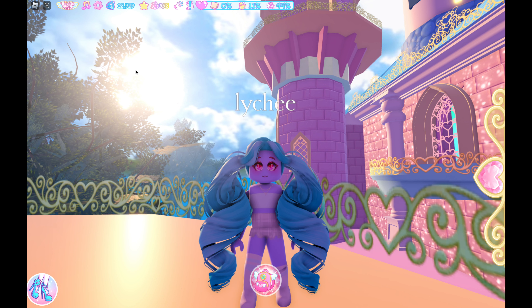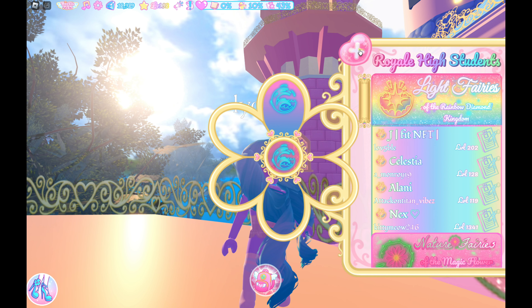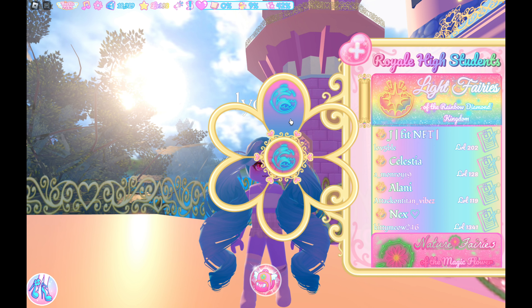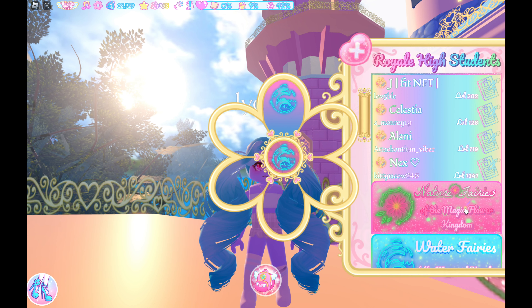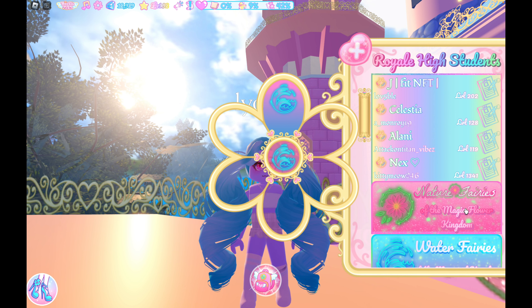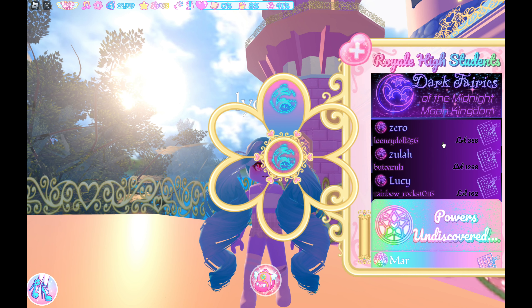First, let me talk through the tutorial. Basically, you need to choose an element. I have the water element. There are two ways of figuring out your designation. The first time that you log in, they will ask you to do a practical test or a written test. If you choose a practical test, which is what I did, they put you through some water trials. I found the water one pretty easy — you just need to go underwater and swim a little through some obstacles. I also tried the nature fairy one, but it was basically obbies and jumping around trying not to fall, and I was pretty bad at that.